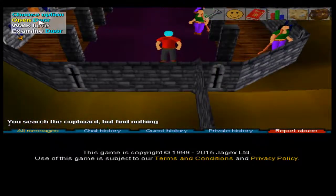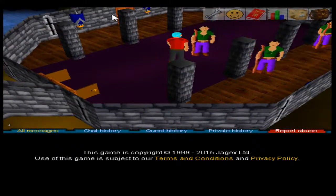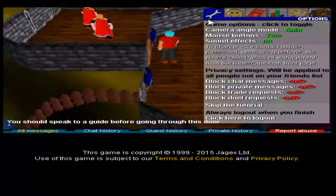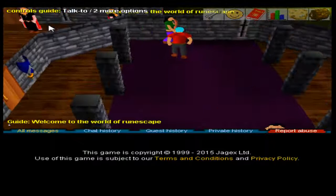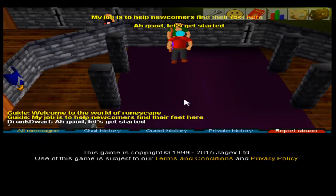Alright, let's open the door — because we can do that. So this is the guide, there are three guides. Apparently I can't open the door. You should speak to a guide before going through this door. Okay. Well, this is the original RuneScape tutorial, so it's just a controls guide. Welcome to the world of RuneScape.